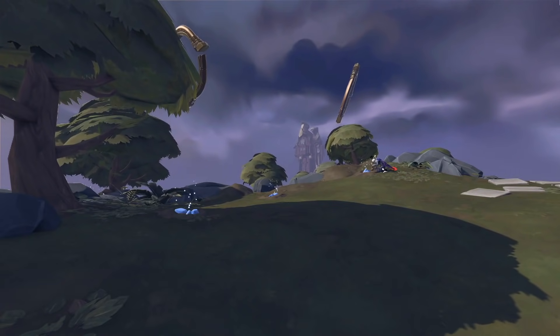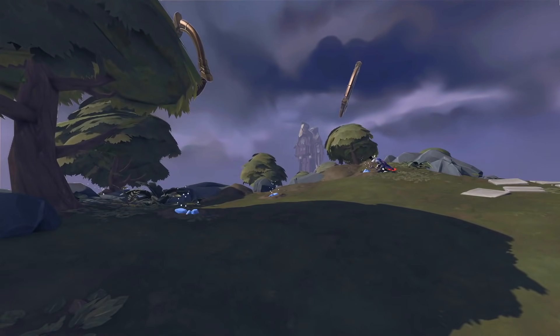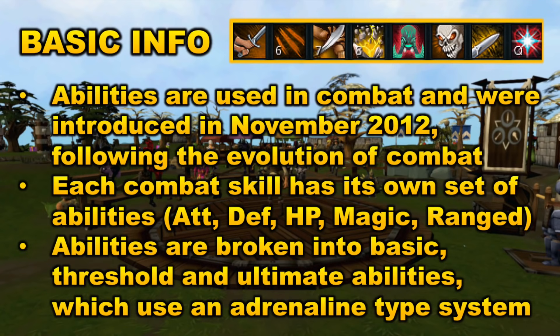I really hope you enjoy the video and hit that thumbs up button and subscribe if you do enjoy. Let's begin. We're going to start off by looking at some basic info about the abilities and action bars. Abilities are used in combat and they were introduced in November of 2012 following the evolution of combat. Before that, combat was sort of turn-based using a tick system. Now they have abilities which makes combat a lot more complex. I'm going to be talking about the complexity of the abilities and which abilities would be best to use.